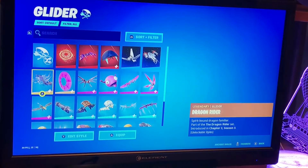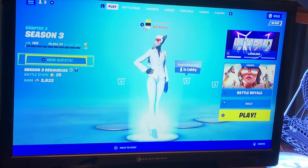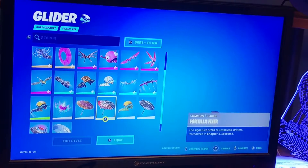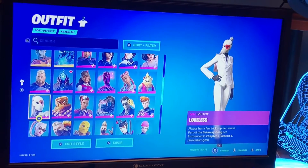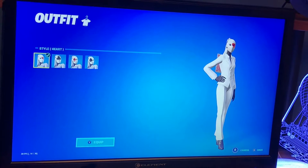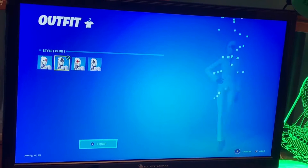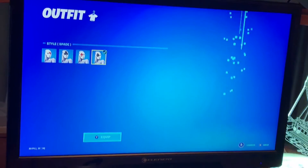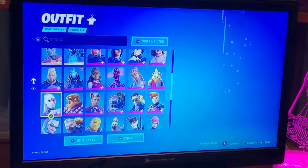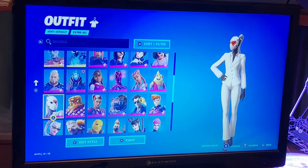Right now I'm wearing the full Loveless combo. She doesn't have a glider, so this is everything for Loveless. Now we're going to showcase some styles — I'm pretty sure they're based on game cards. There are four different styles, but I wouldn't really say it's a great skin just because it has many styles, since the styles don't really change that much.